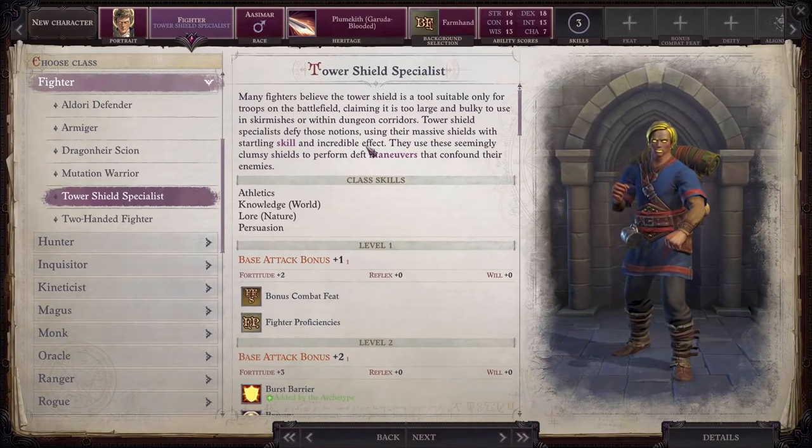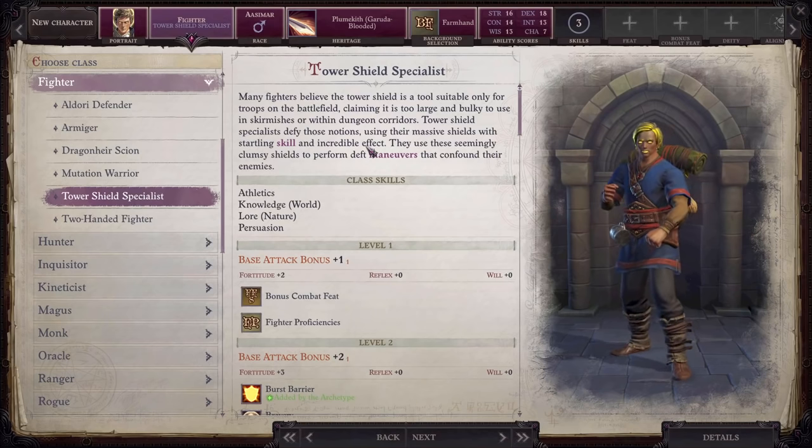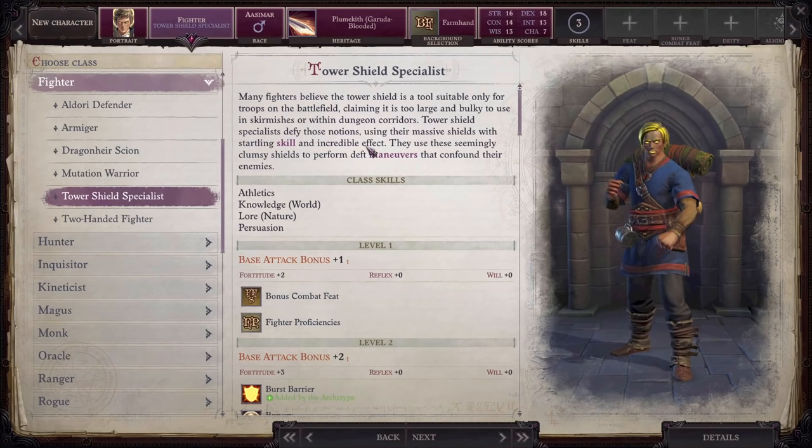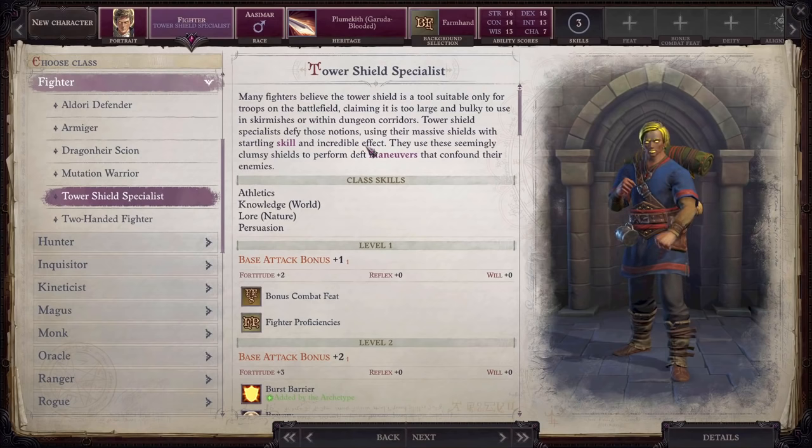To reach our target AC, I'm using the Fighter class with the Tower Shield Specialist archetype. This choice will minimize the drawbacks of using heavy armor and a tower shield, as well as give other bonuses that increase survivability, if not your actual armor class. If you don't want to play a Tower Shield Specialist, that's fine. What I show you in this video will work for any class that has access to armor training, heavy armor, and shields. You'll just have to spend an extra feat to gain the use of tower shields, or use a shield type with a lower armor bonus.